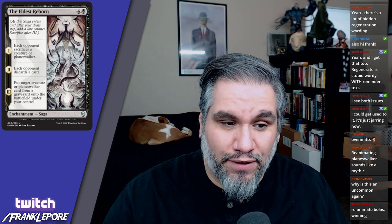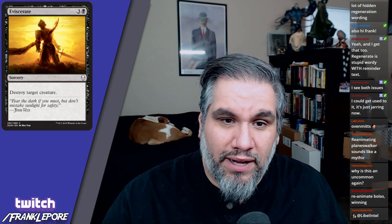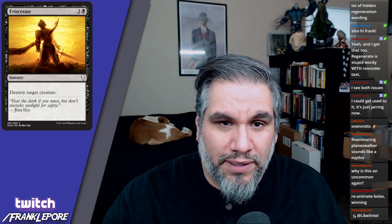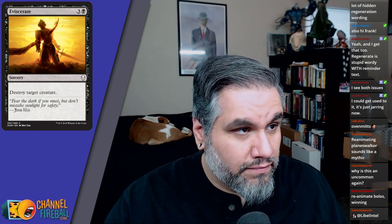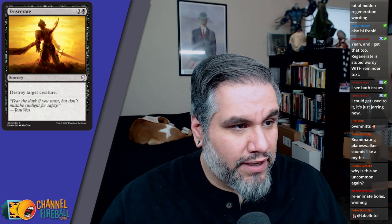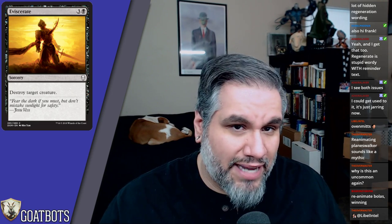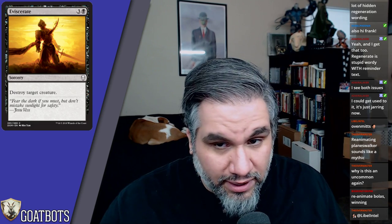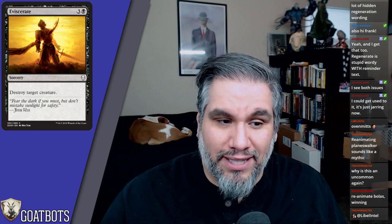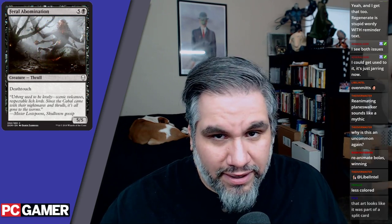Eviscerate: four mana, destroy target creature at sorcery speed. This is basically just Impale from Rivals of Ixalan — same exact card, except it costs one black instead of two black. Either way you're not putting it in constructed decks, but you will 100% pick this in limited and take as many as you can get.